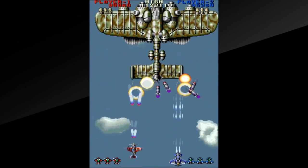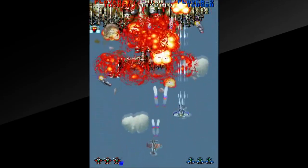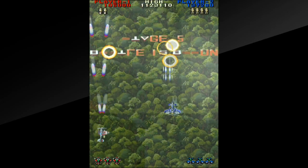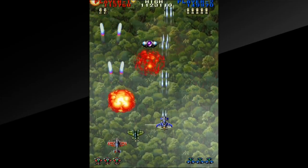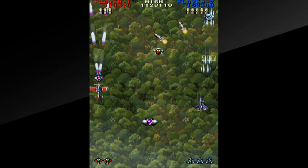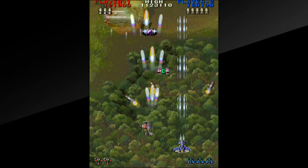Throughout the course of the stage, we'll be picking up P power-ups, which power up your main shot. You can start at level one and power all the way up three times to level four. The two player ships have different shot types as well. Player one has a spread shot that's overall more powerful, and player two has a somewhat weaker straight laser, but that's made up for by the player two ship being faster, more agile, and the missiles on player two are homing, whereas on player one they're straight-fire missiles.